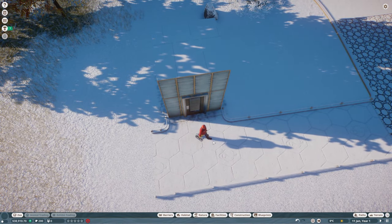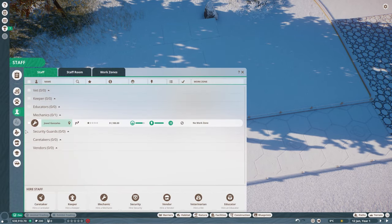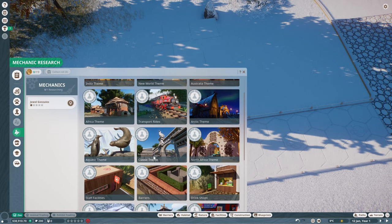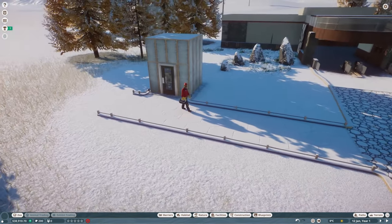He just drops into the world, drops into existence. I'm pausing so much at the start just because I don't want to lose money, and at the minute we've got no one coming into the zoo. I'll go into mechanic research, and here you can see all the things mechanics can research. A lot of these are included in the base game — the India theme, New World theme, Africa theme, Classic theme, transport rides, barriers, shops. But I want the arctic theme, which comes with the arctic DLC.